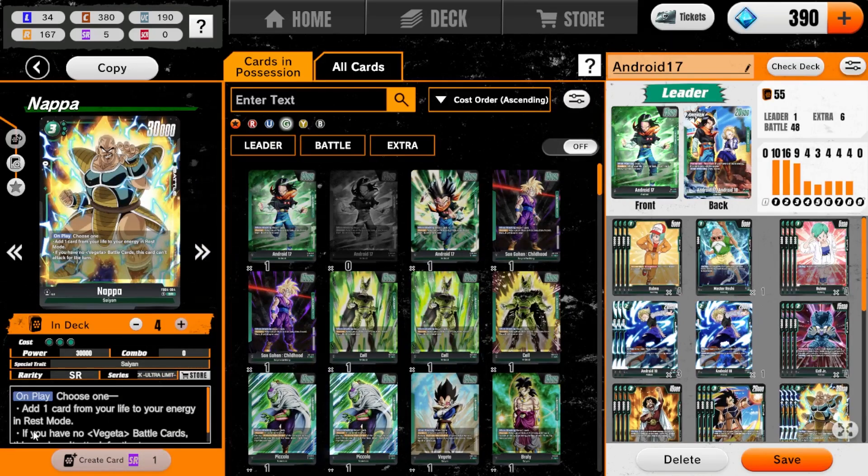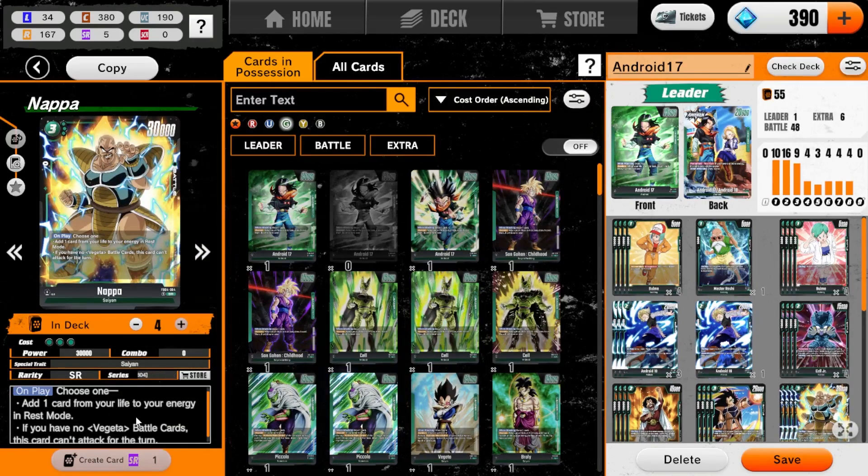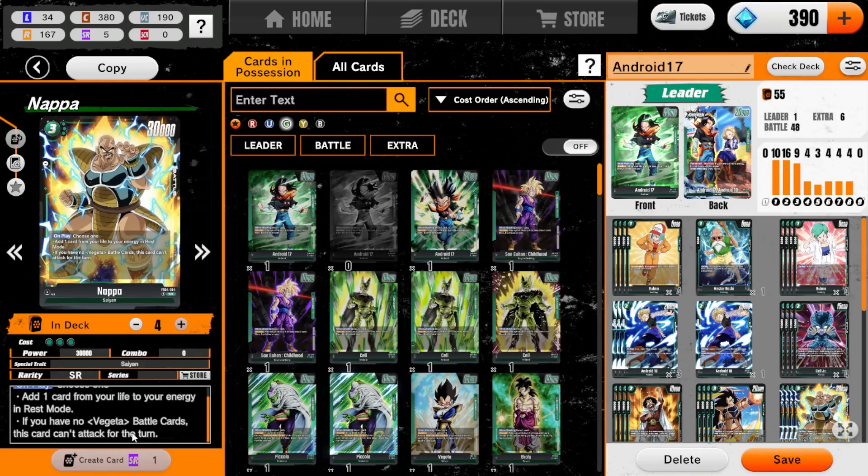We got four Nappa. On play, choose one: add one card from your life to your energy in rest mode. If you have no Vegeta battle cards, this card can't attack for the turn — but we're always going to choose the first option. We're always wanting to make sure we add, so it's a self-awakener that also ramps. Really nice. And 30,000 power on a three-drop is really good.